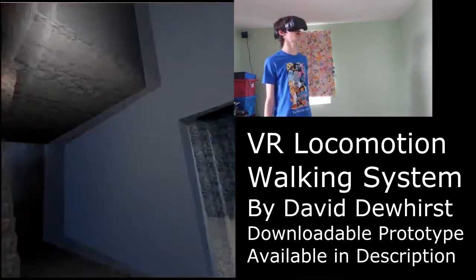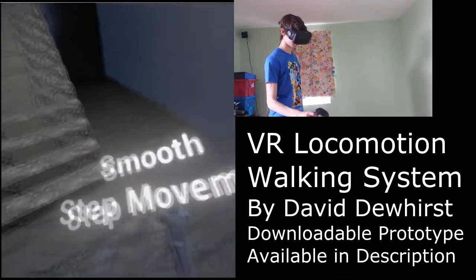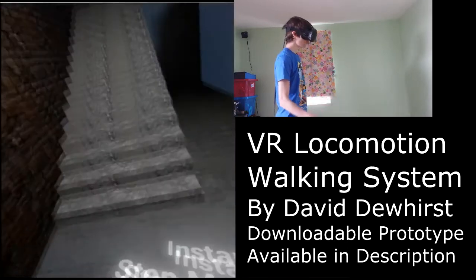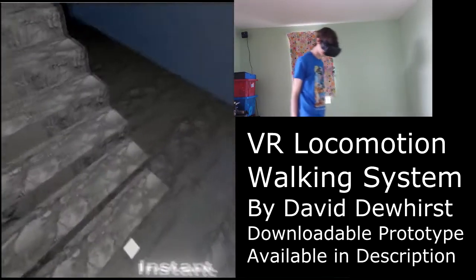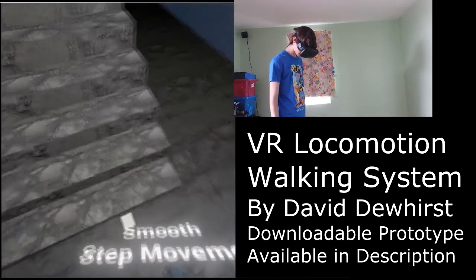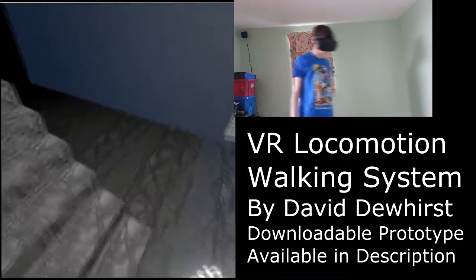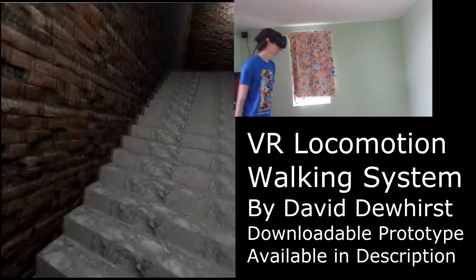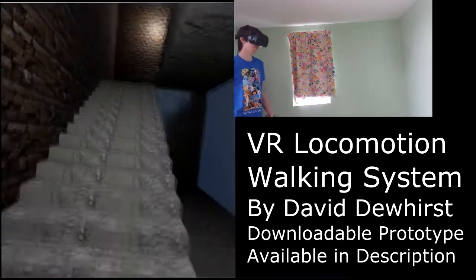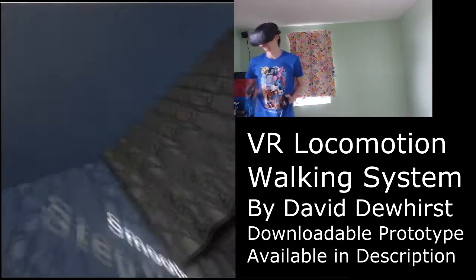For going up and down stairs, I've got two step movement modes currently. I have instant moving, which moves the player up instantly once they walk over a step — it snaps up to that height. Then I have smooth, which gradually moves the player over three frames, so it doesn't take too much time but makes the player feel like they're going up more gradually.